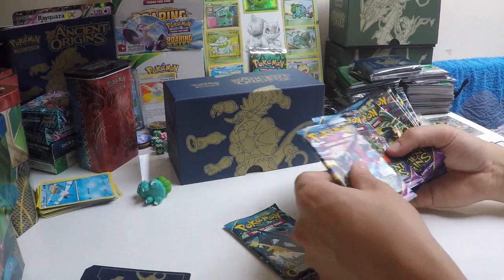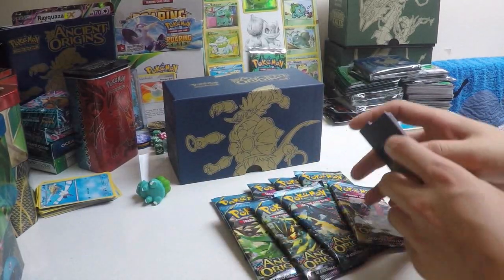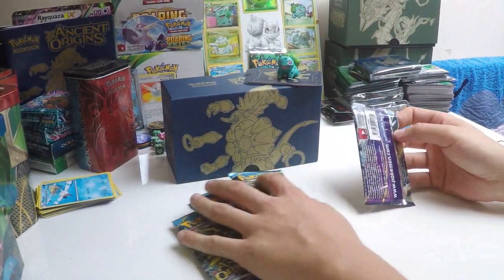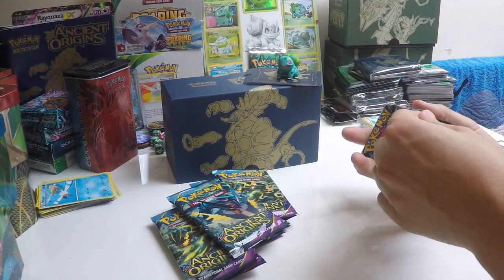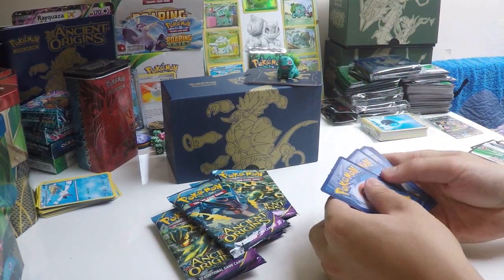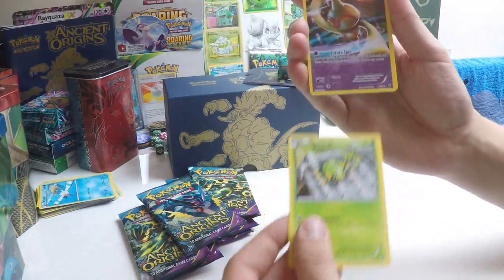And this is why we're all here — eight Ancient Origins booster packs. Without any further ado, let's get these bad boys open and see what I can pull. It's quite a nice set. I haven't had too much chance to look at it, but from what I've seen there are some pretty nice cards in here. To start, we've got a Spinarak and a Baltoy.